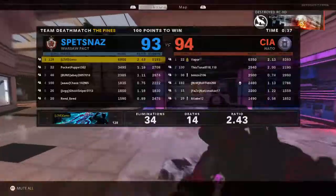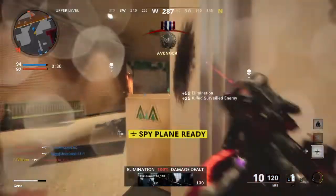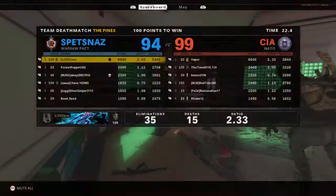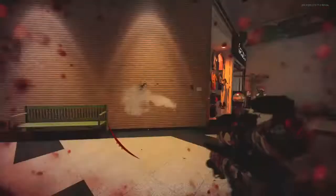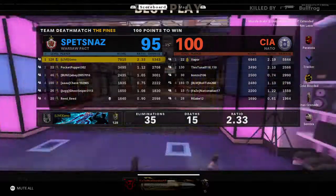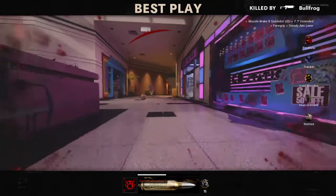We can still win this — it's like 93 to 94, come on team! I got bamboozled right there. I went 35 and 15, a 2.33 ratio — that's pretty good. This gun is an easy 8 out of 10, maybe 9. The MP5 is always one of the best guns in the game. If you want to use it, buy it — it's only 2200 COD Points, pretty good. You can buy that for like $26 here in Canada, or about $24-25 in places like America. Go for it if you want it — hope you guys enjoyed this video, peace out, see you next video, bye!